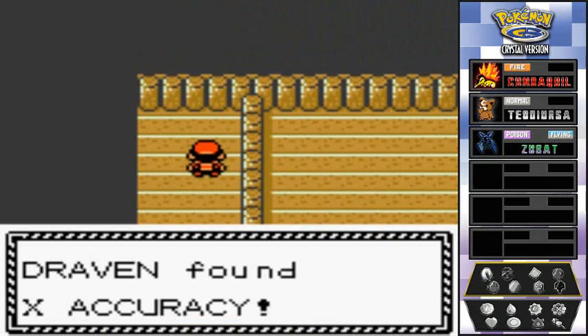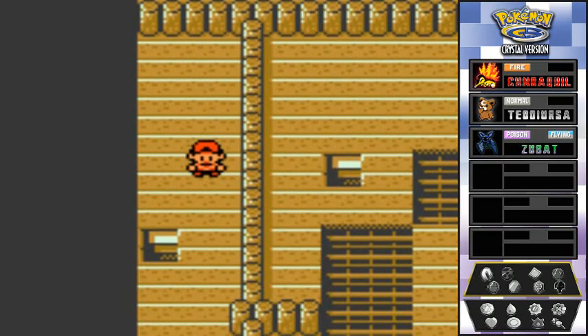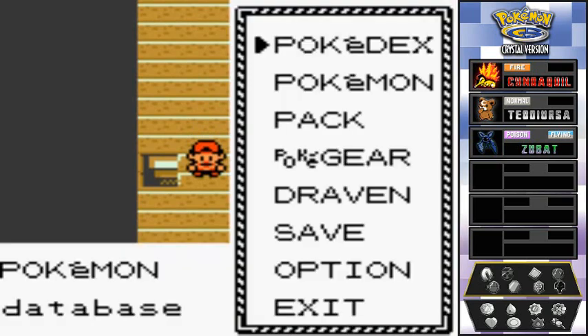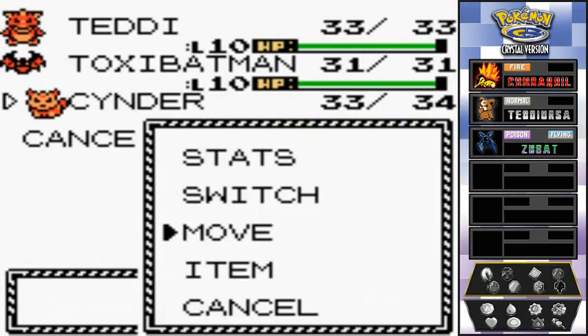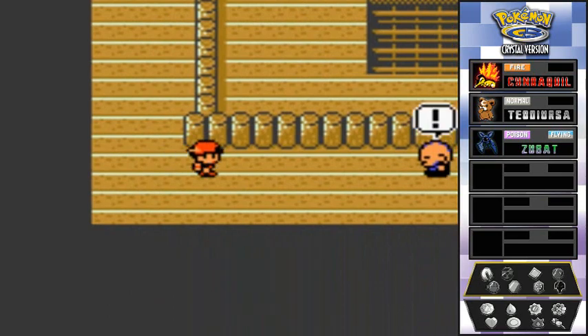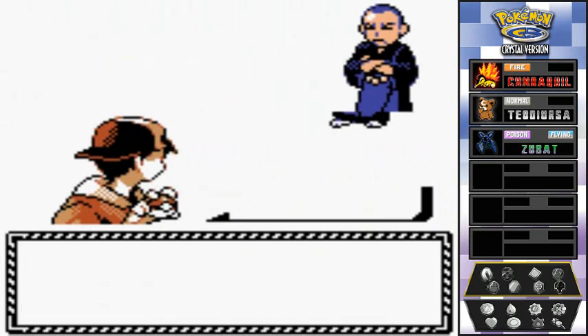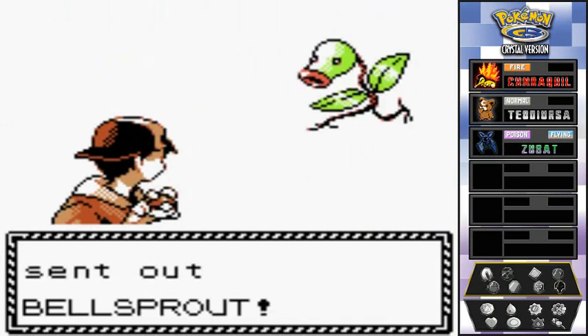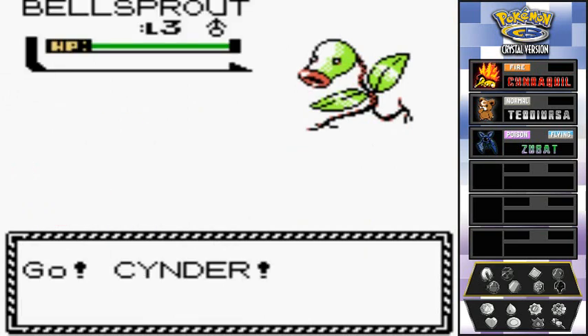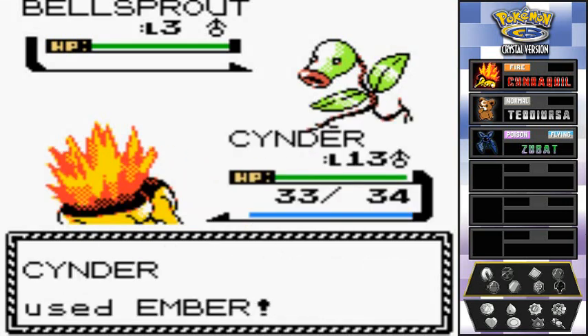We found an item — the X Accuracy, a very good item. You can find Pokemon here at night: Rattatas and Gastly. So if you're looking for a ghost-type Pokemon, this is a good place to go. I was thinking about capturing a ghost-type, but I already have a poison-type with Toxic Batman, so I declined on getting a Gastly.